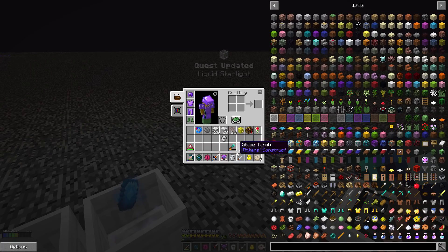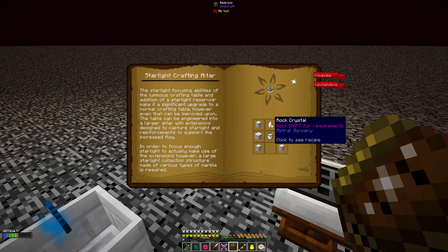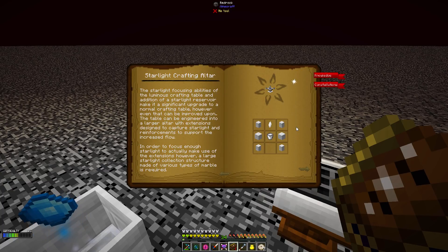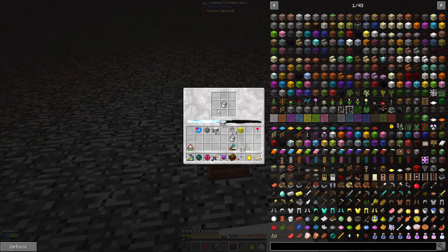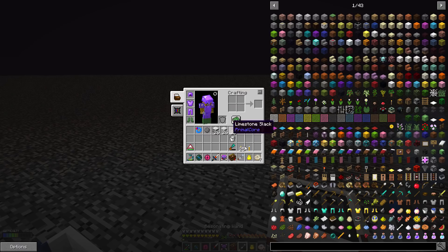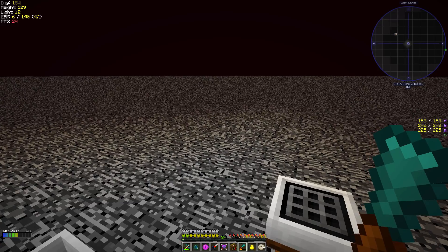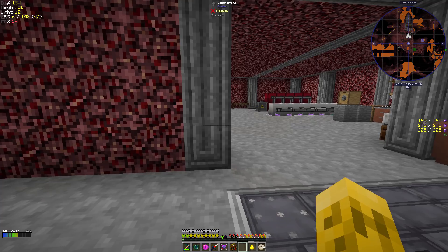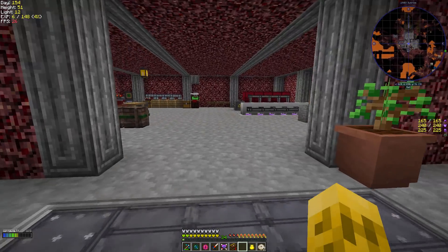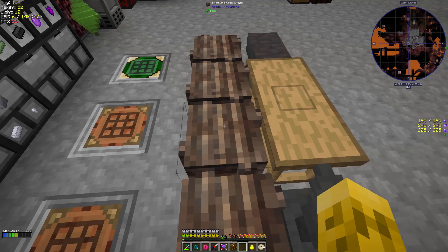The starlight crafting altar needs one other crystal, some marble pillars, and some chiseled marble. Let's just get that recipe set up - chiseled on the sides, pillars on the corners. That is all ready as soon as I've got another crystal. The sun is rising, so I'm going to go to the overworld and get as many crystals as I can. We'll be back tonight for you guys when we're ready to start crafting a few more things.